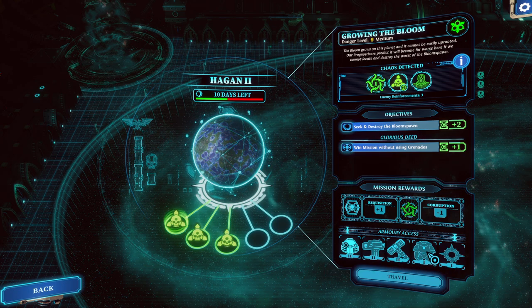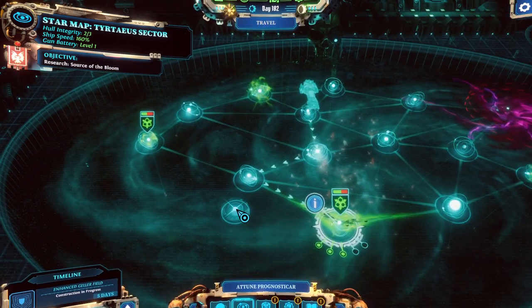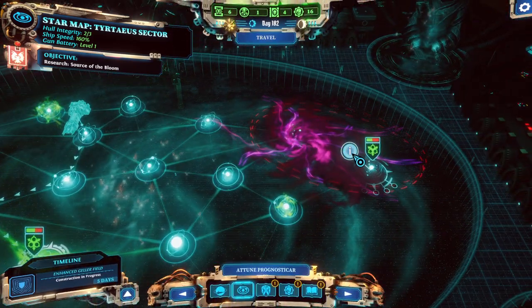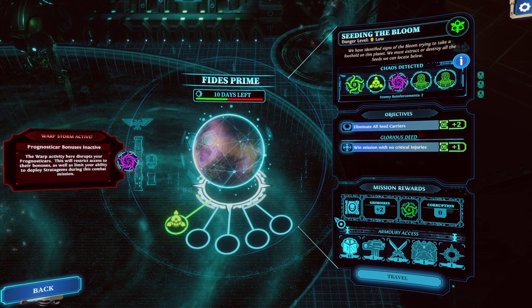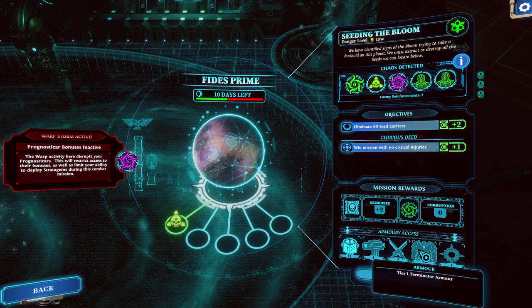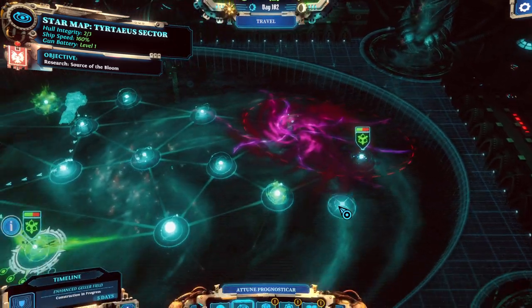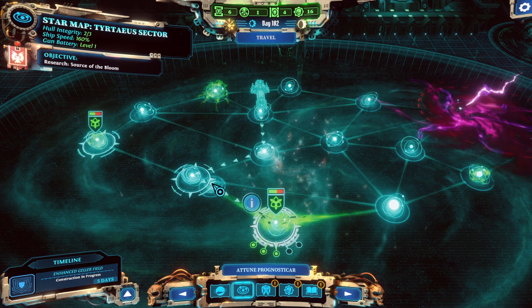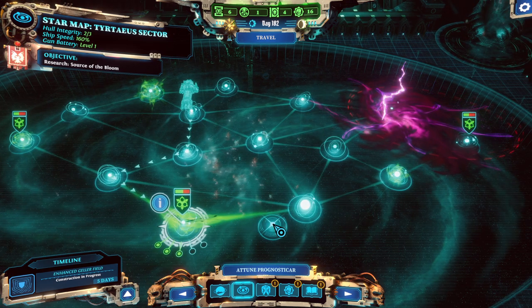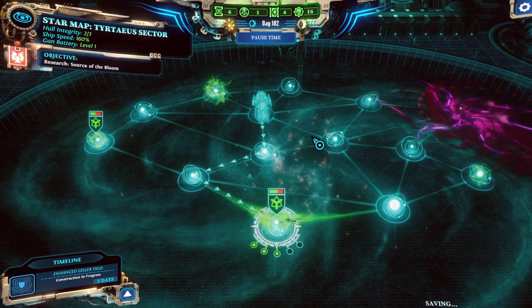Another Demon Hammer is not too bad. Another Storm Bolter is nice. And a rank for Purgator. And what about here? Two Grimoires - damn, that's nice. I wonder if we could reach here from the other place. Two Grimoires is so much better than one requisition - like hilariously so. Obviously this is the place we're going to, so go there we shall.